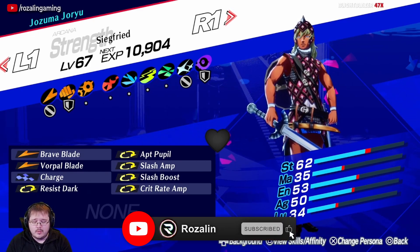And then we'll be fusing Laxus with Uriel to make a Chernobog. This will be getting us Apt Pupil. Now this Chernobog will learn Brave Blade, but Siegfried learns that so don't worry about it. But we'll be passing down Vorpal Blade and Resist Dark here.